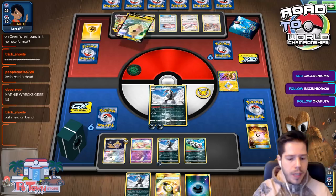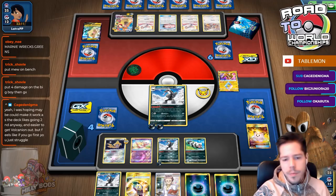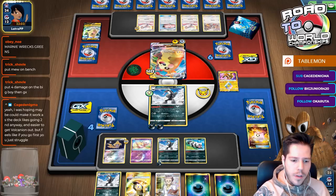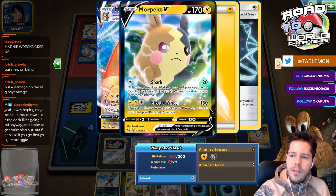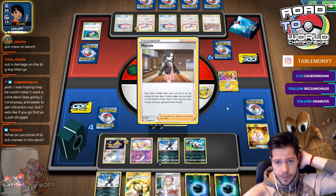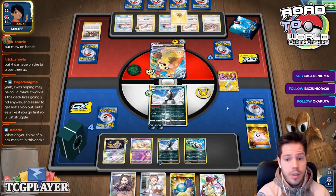We get our first two prizes — one of which is a very welcome Professor's Research. Losing these energies is very hurtful. My opponent has a big decision: if he has Electro Powers and uses Electro Wheel, I'm not getting KO'd. But there's an Electro Power — so I am getting KO'd. We're also getting Marnied, but I don't mind that too much. My hand wasn't great. I've unlocked the Professor's Research from my prize cards, and there's a Rosa as well.